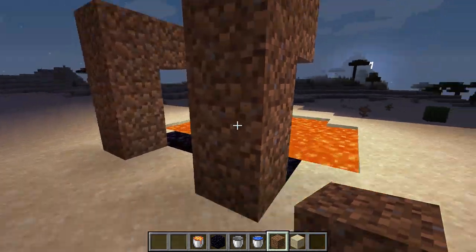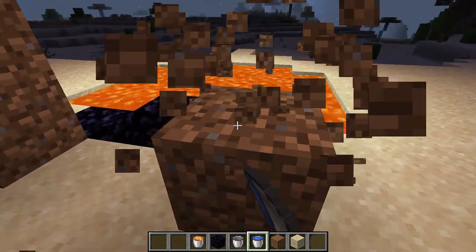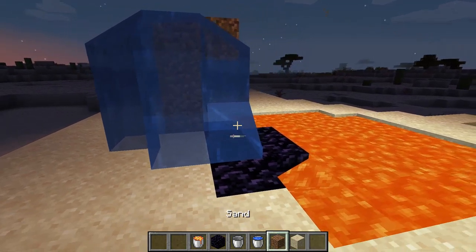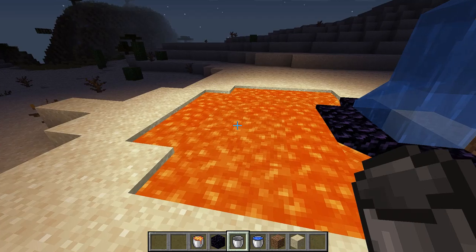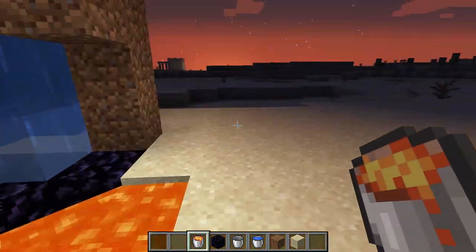Make it three blocks long, and then place the water bucket here. Now all you gotta do is grab lava and put the lava here.